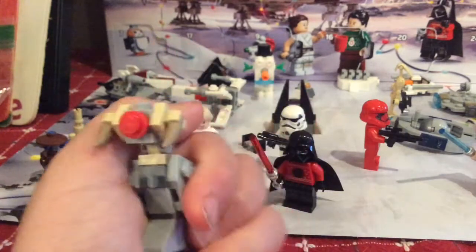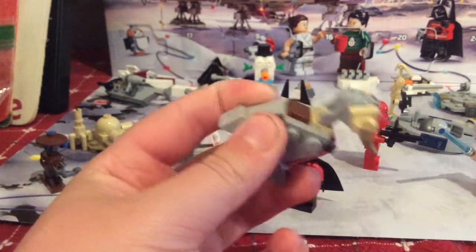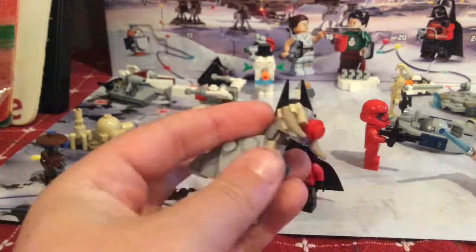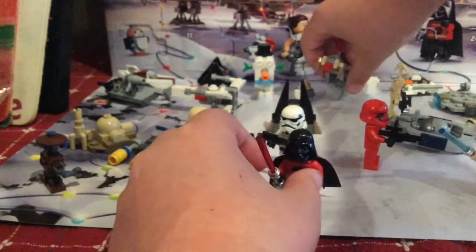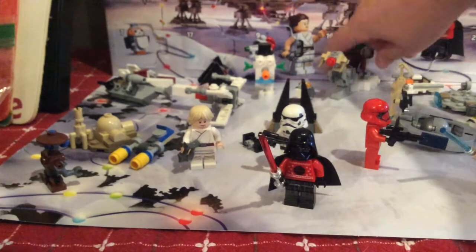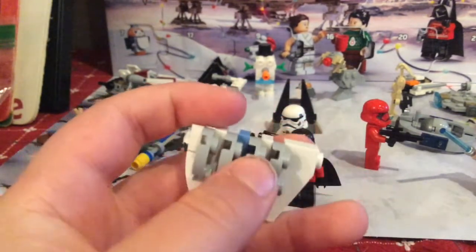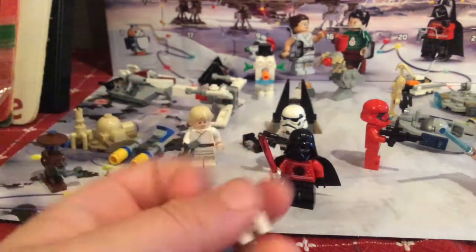Day number nineteen is one of my favorites - the red-nosed Tauntaun. It's got the red nose, horns that kind of look like antlers, and even a saddle. A pretty nice build and I really like the Christmas theme for that. Day number twenty is the power generator - nice terrain piece with four generators for a Hoth scene, though it looks a little weird on the back.